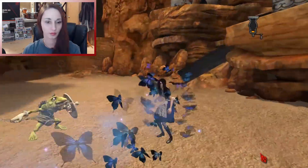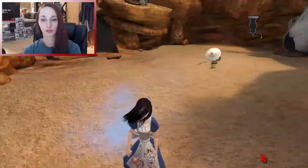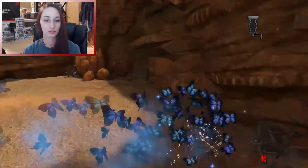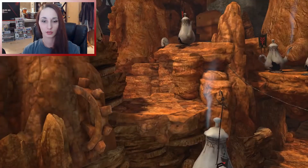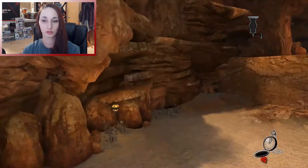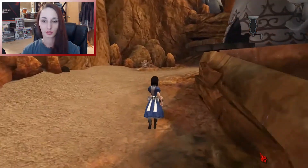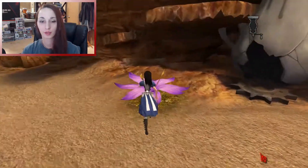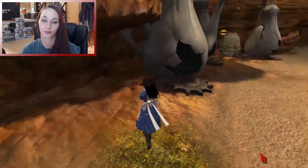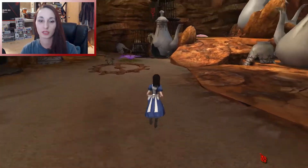Here we go. Come on, Alice. Nice. So he's confused and I was able to hit him and kill him. Okay, up we go. And around the pretty little teapot houses. So that flower, after shrinking in it, went ahead and healed me for a little bit and then also gave me teeth.